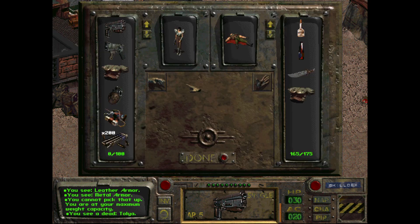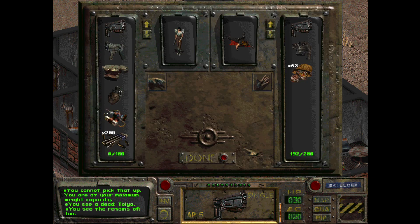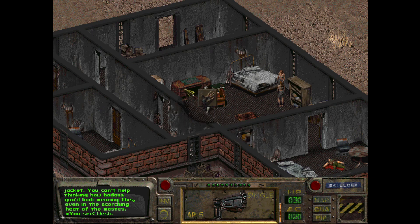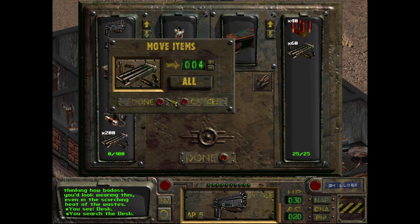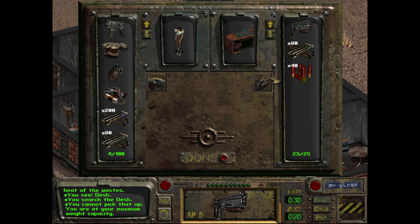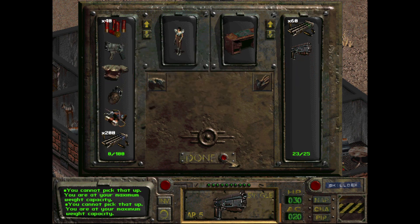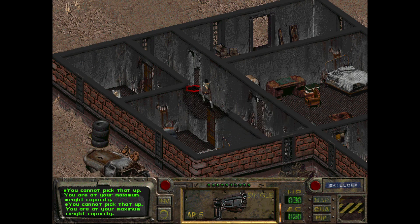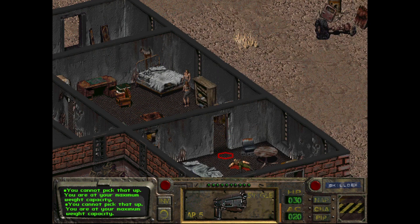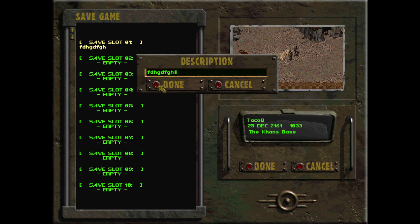All right. We rescued some slaves though - not a bad day's work. Ian was using a leather jacket, should have picked up some of that leather armor. I can't carry this much ammo - there's so much. We definitely need to get to a settlement where we can do some serious trading. You know what that means - we're going to the Hub.